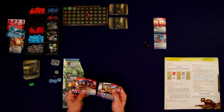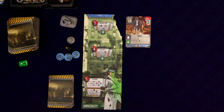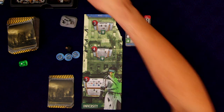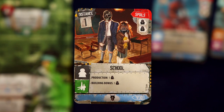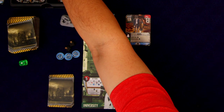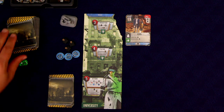Right off the bat I want to play this school. We use gray contact tokens to build things, paying a number equal to the distance of the card — in this case one. So we pay one gray contact token. When you build a production building, you immediately get whatever it produces — in this case a worker. The school also has a building bonus, so right when we build it we get that just one time — another worker. Every round, as long as the school survives, we'll get one additional worker in production.